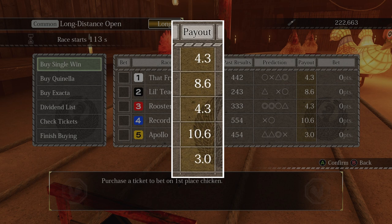The last one worth mentioning is the payout. This is the multiplier that your tags are going to be affected by if that chicken wins. Generally speaking, the lower the payout, the higher the chance of winning. You want to use this and the condition as your two baselines for betting, as it'll generally lead to your success.